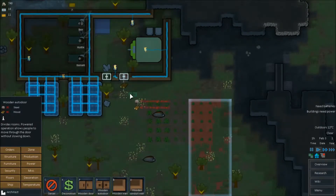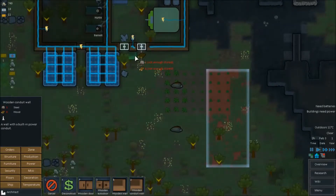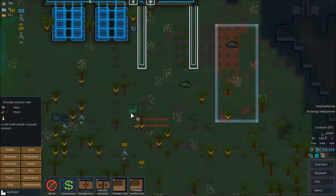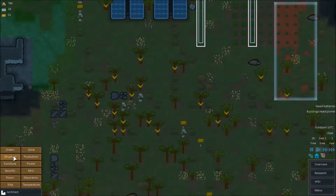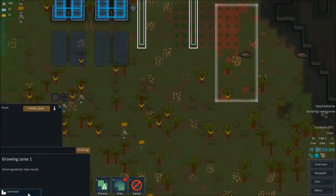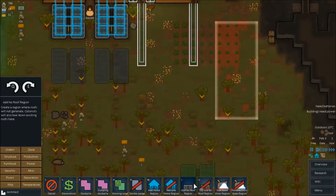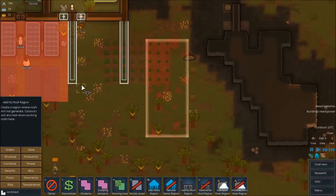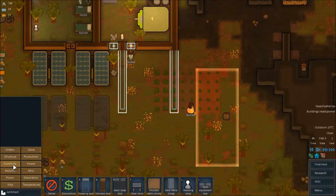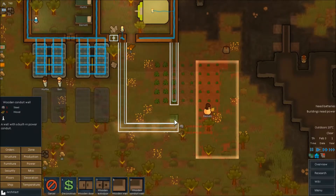Actually I'm going to cancel that and replace it with a wooden auto door. Because we're going to do a wooden wall here. Eventually all these walls are going to get replaced. Then the other thing we're going to do — structure, power — solar gen. Boom. Now that we actually know what our limits are here. Zone, no-roof region. This is going to get expanded out to here. Not furniture, not power — structure. Wooden conduit wall.